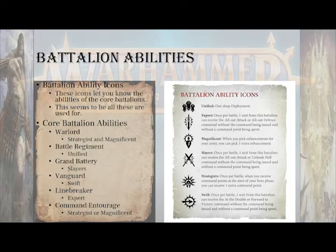Let's look at what the battalion ability icons actually do, because these battalions do not do what you'd assume. The battalion ability icons seem to spell out what the core battalions do. If you take a Warlord battalion, they get the Strategist and Magnificent abilities. Magnificent means when you pick enhancements for your army, you can pick one extra enhancement — we don't know yet if those are command traits, mount traits, or something new entirely. Strategist means in one of your hero turns you receive an extra command point.